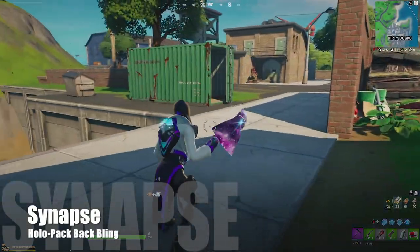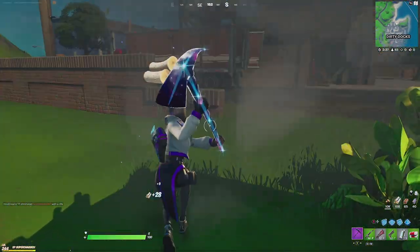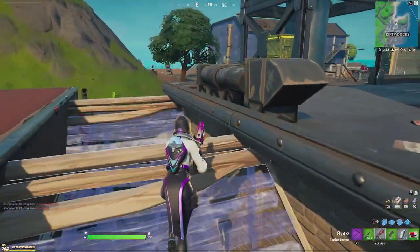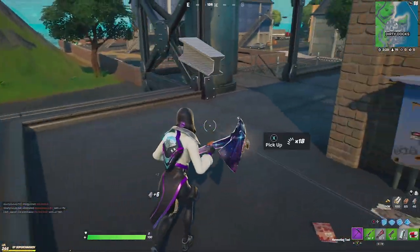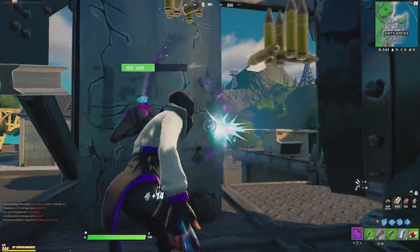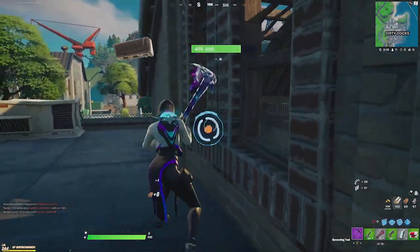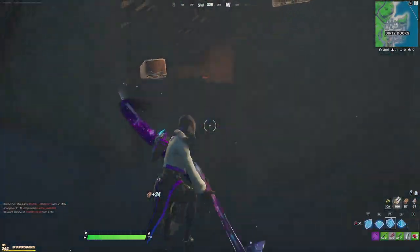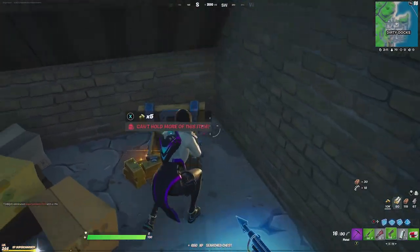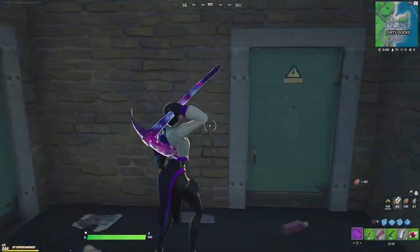Synapse — it's actually been quite a while since the skin itself actually returned, and I do think it's because of the fractions in the zero point, or at least in storyline. Now the skin itself is very decent. She was released during Season 9 of Chapter 1, and the skin is very good. She does have two selectable styles which actually helps the skin out. The only downfall again is the backlight — it's just like a futuristic backpack with a hologram on it, and they just called it a day.